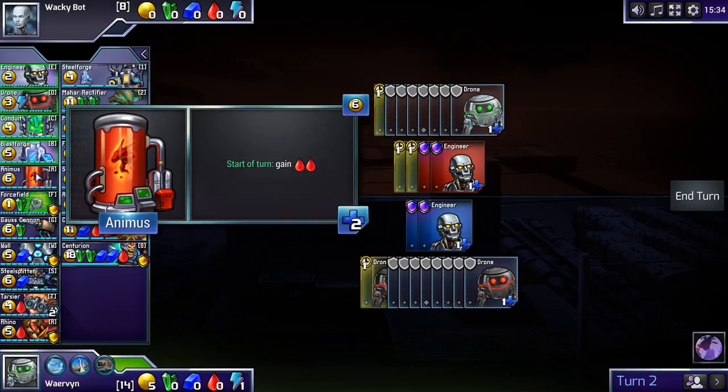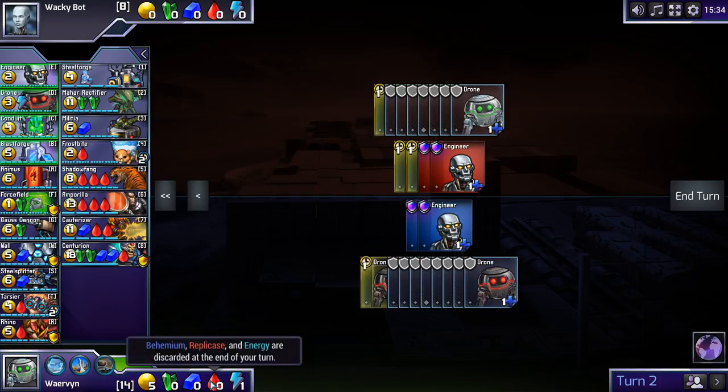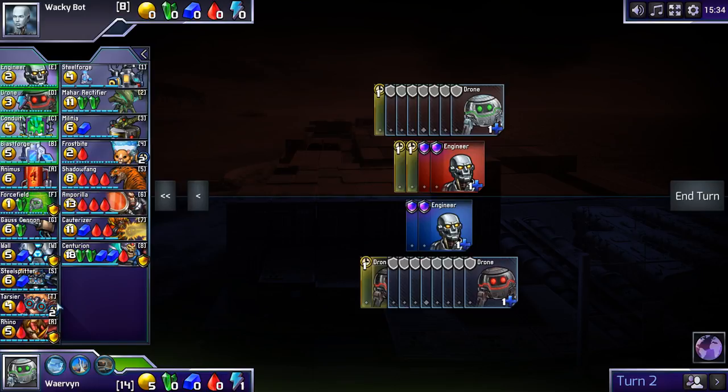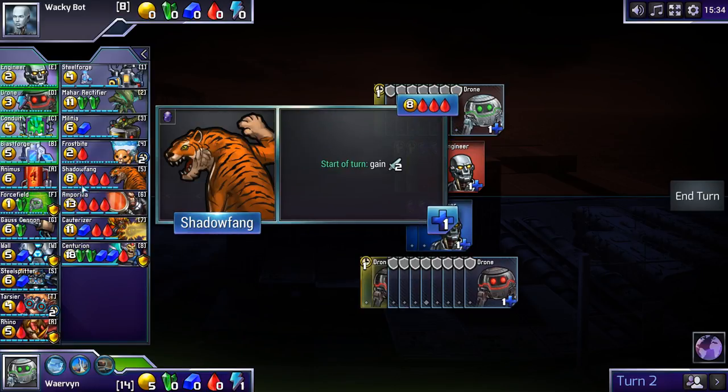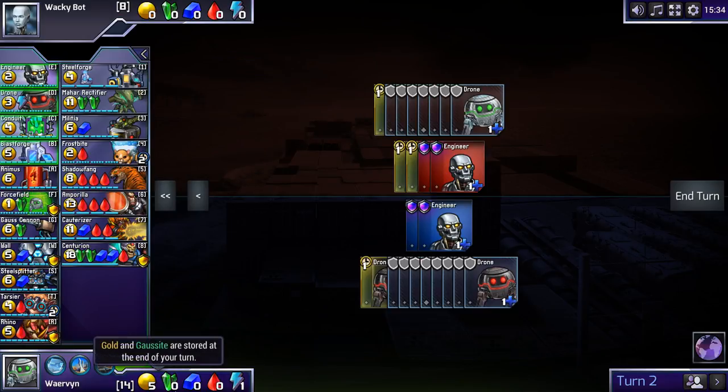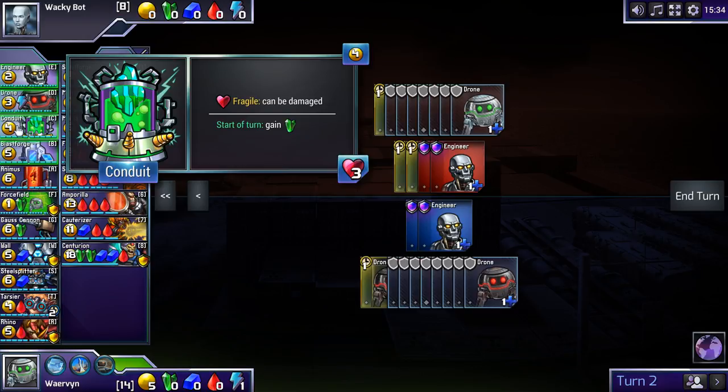I can also go for Animus, which gives me two repliques every turn — the red stuff — and this is more of an aggressive faction, great for attacking. Then we've got conduit, which makes gaussite, and gaussite is a little bit different from Bohemium and repliques in that I can save it up just like gold — so once I have a conduit and I don't use the gaussite immediately, that's no problem. So there are different resource strategies you can pursue.